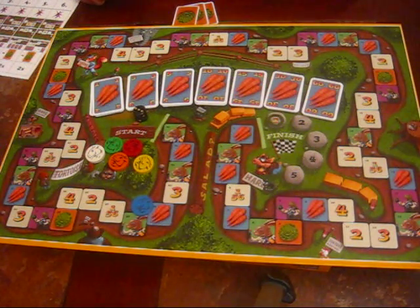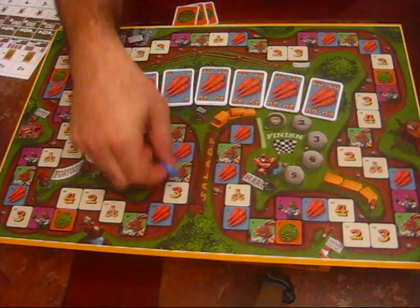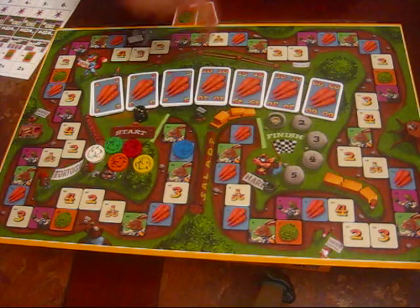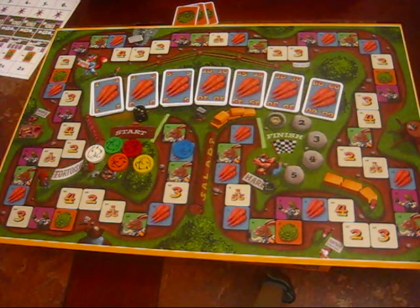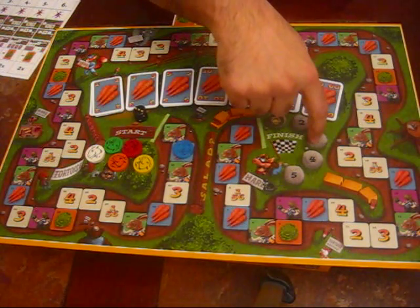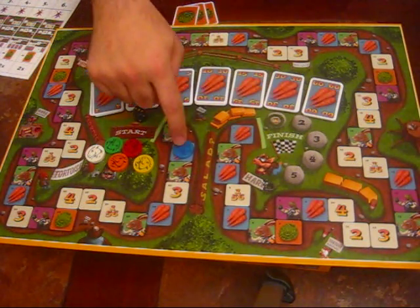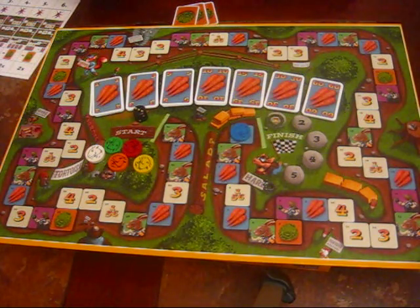The other spaces are the carrot spaces. When you land on one you don't get anything, but on your next turn you can choose not to move and take or give up ten carrots - you can continue to accrue carrots without moving. Why would you give up carrots? Because to finish in first place you must have ten or fewer carrots; second place twenty or fewer; third place thirty or fewer. You can't hoard carrots. If you have fifty when you reach the end, you'll have to sit on a carrot space for four turns, giving all other players an opportunity to jump ahead of you.